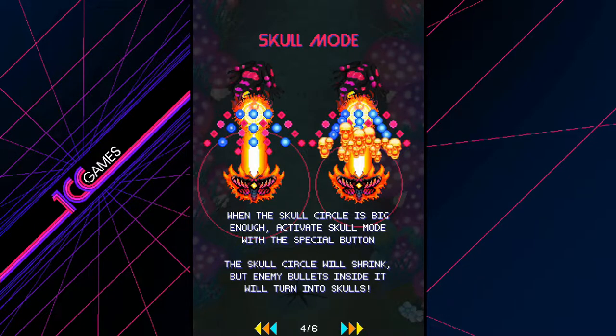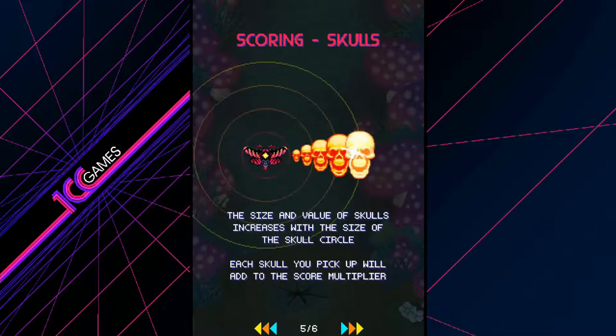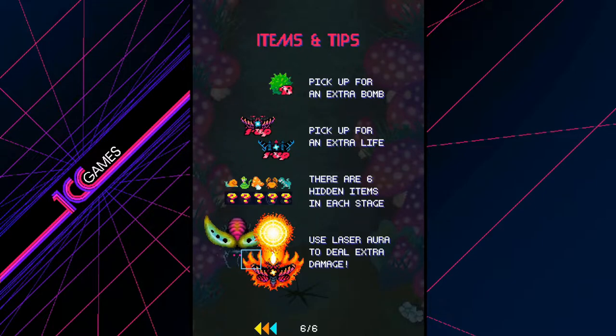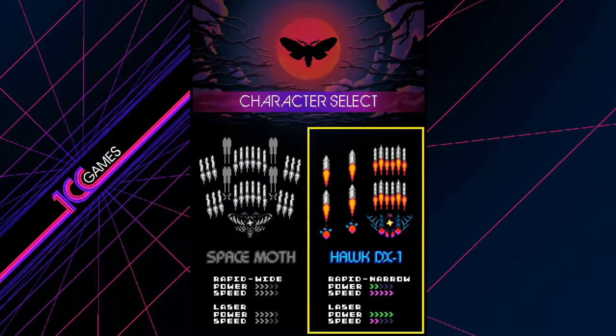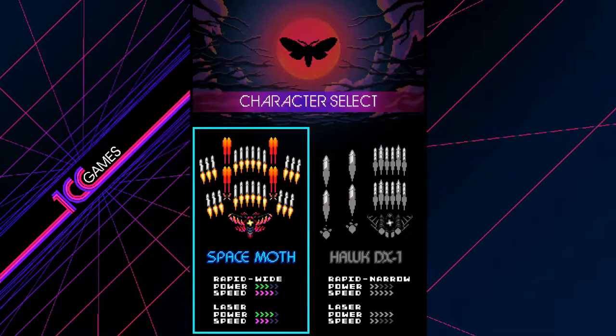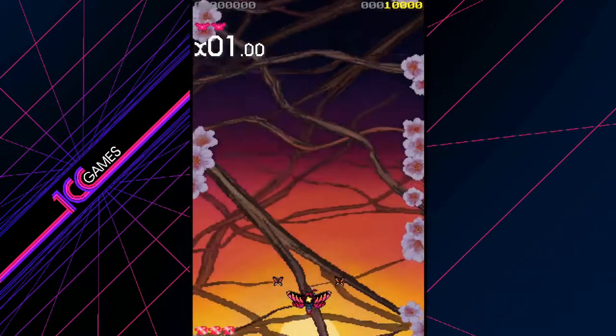Activate skull mode with the special button — the skull circle will shrink, but enemy bullets inside will turn to skulls. The size and value of skulls increases with the size of the skull circle. Each skull will add a score multiplier. Pick up items for an extra bomb, extra life, hidden items in each stage, and use laser aura to deal extra damage. There are two different ships to pick — I think I'm going to go with this one. And here we go.